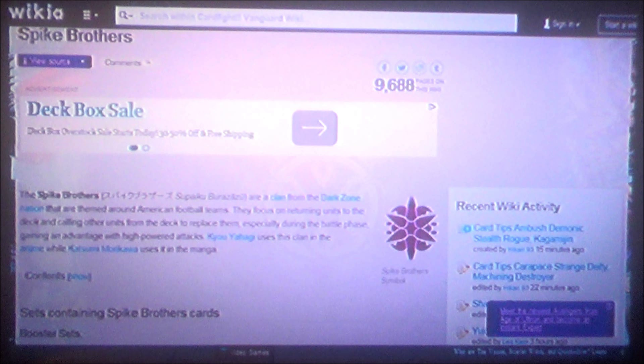Spike Brothers' game is simple: Rush the Field. Rush is the big word of the day and you're going to hear that a lot when we talk about this clan. Spike Brothers are mainly inspired by American football teams — the whole blood ball, gallows ball thing. Basically their whole idea is they are a crazed football team of sports fanatics that just take the field and beat everybody, and that kind of goes along with how they play in Cardfight.